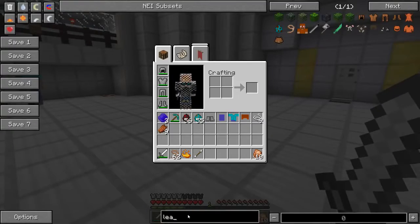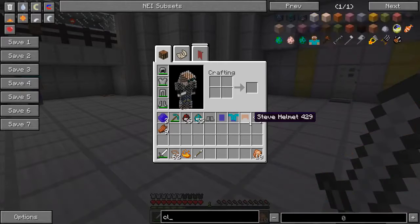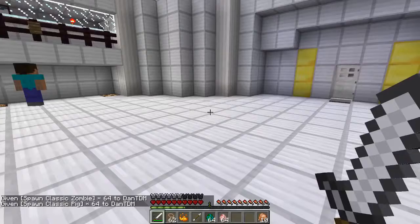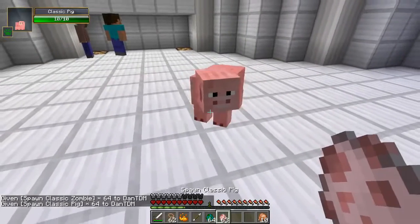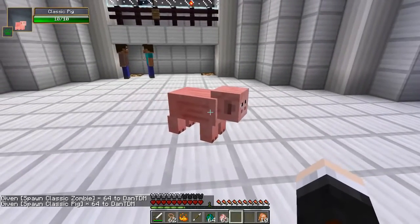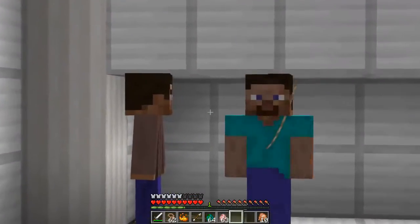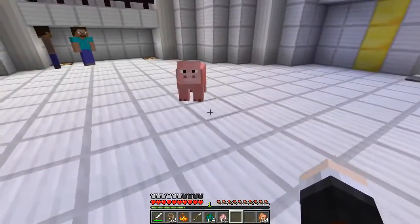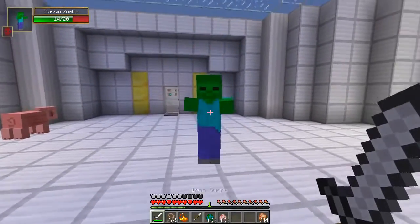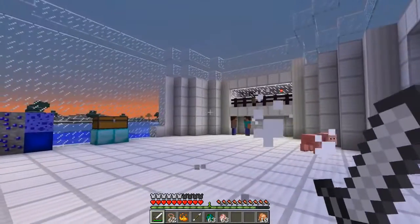That's pretty much all the Steves, but there are a couple more things. There's also Classic Pig — the old-school pig with the old-school face and those interesting ears. Classic Steve and Classic Pig are having a conversation, they love each other! And we've got Classic Zombie, who is bright green. I wonder if he drops feathers.